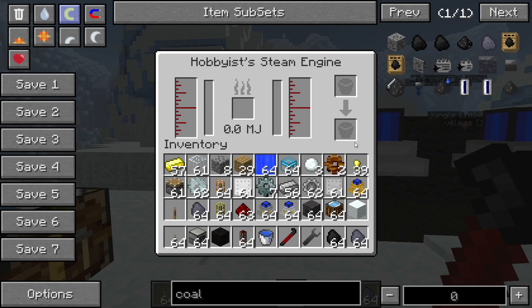Starting on the right, one of the more important items to remember to put in is water. You have your input right here — you can put your bucket of water in there. The empty bucket comes out here and water goes in here. The water tank will hold up to 8,000 units — that's eight buckets of water.